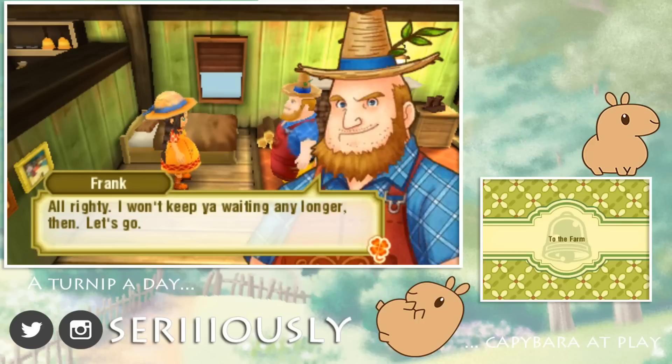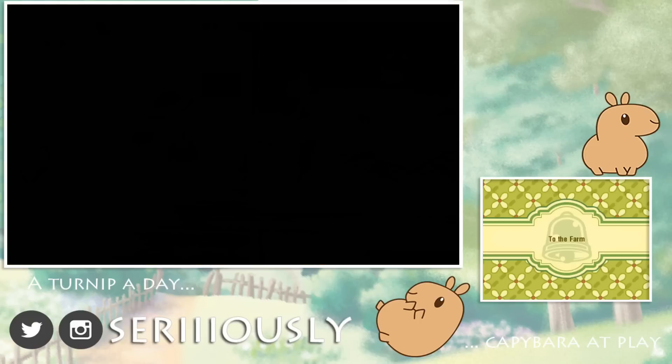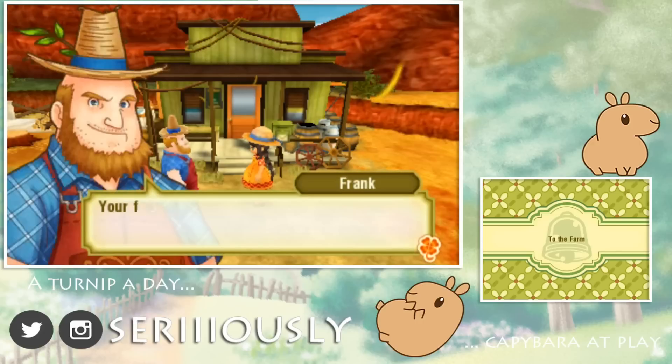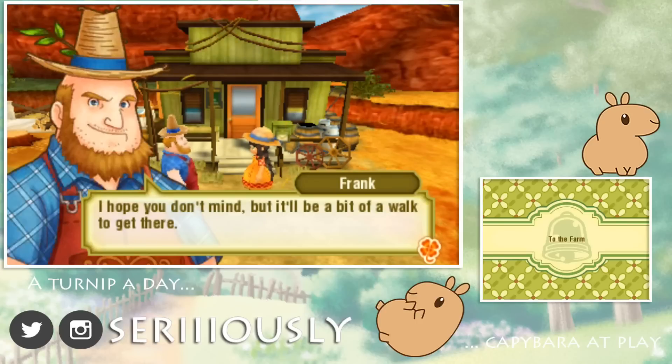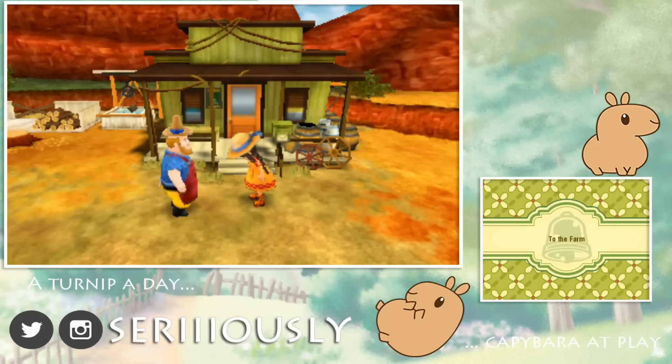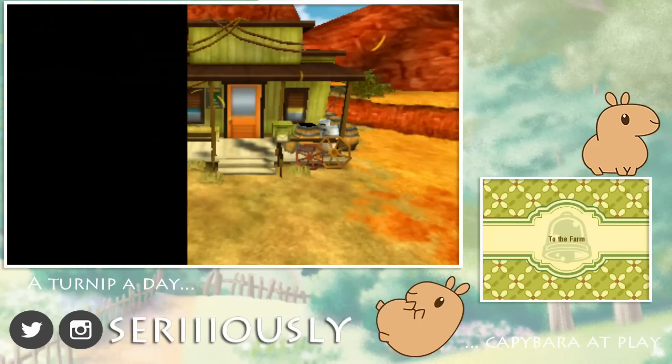Alrighty, I won't keep you waiting any longer, then. Let's go! Oh, I'm so excited! So we're gonna see the farm that we are going to be making our own, and our contest against Mother Nature, as Uncle Frank put it. Your farm is straight down this way, and then straight again for a little ways more after the bridge. I hope you don't mind, but it'll be a bit of a walk to get there. No problem, Uncle Frank - I mean, I'm getting a free farm. That's kind of a big deal.